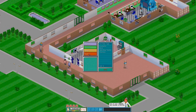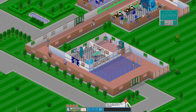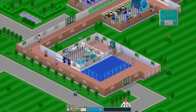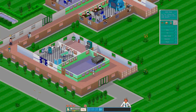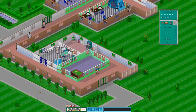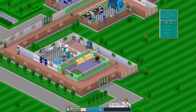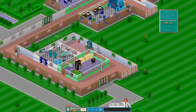What I'll do instead is put a staff room along here like that. That will give a good amount of space for people at this end of the hospital to have a rest, because I know I'm going to get this area here next if we need it. And so that will give enough space for people to kind of get in and out of the staff room and not have to wander all over the hospital all the time.